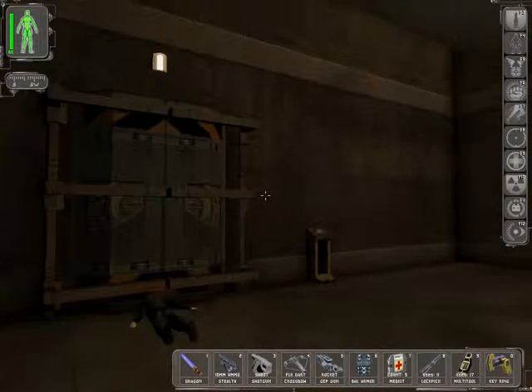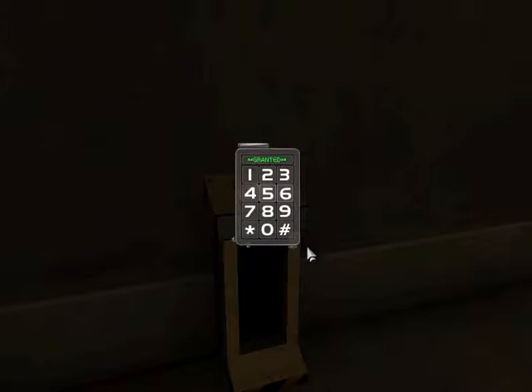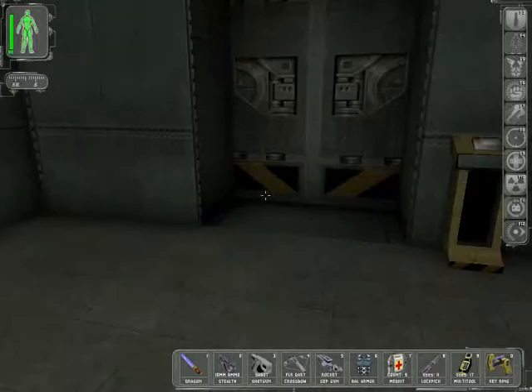Hello everyone and welcome back to Let's Play Deus Ex. When we last left off, we had gained entrance to the missile silo — well, just about. All we need to do is enter this code sequence we were given earlier, which allows us entrance into here. Cool, we're now in.